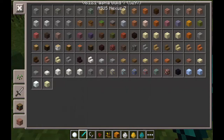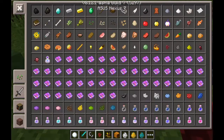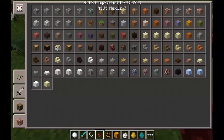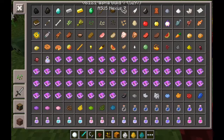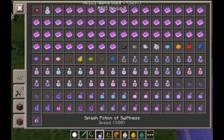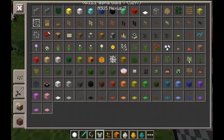Before I get out of hand, let me show you the creative interface. They added golden apples, normal apples, all the different types of books, and also bottle of enchanting. They added a bunch of different potions — way too many to go through. They added chain armor, a bunch of different spawn eggs, all the fences.